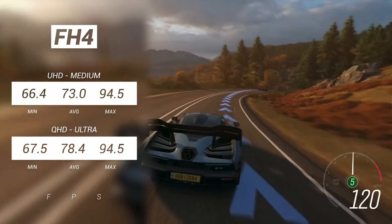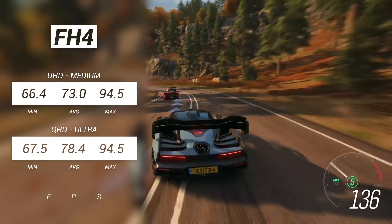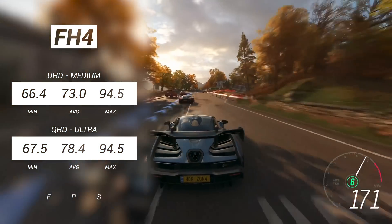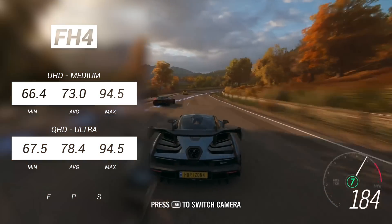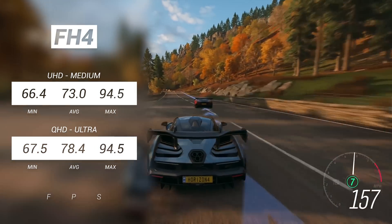Forza Horizon 4, the newest game on this list, is an incredibly well optimised and best looking game in my opinion. At UHD medium, averages were well above 60 FPS — an incredible feat for a card not known for its performance at these resolutions. At QHD Ultra we're seeing averages of 78 FPS, and the minimums are still over 60. I was really impressed with the scoring; the game just looks stunning.